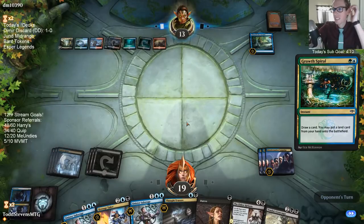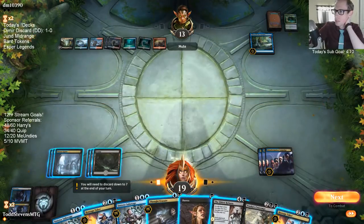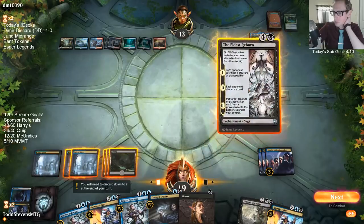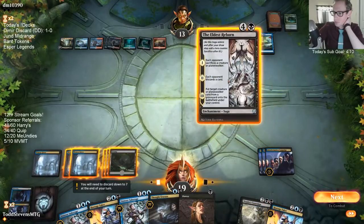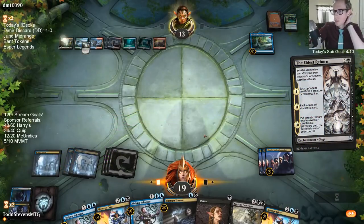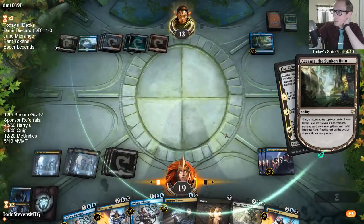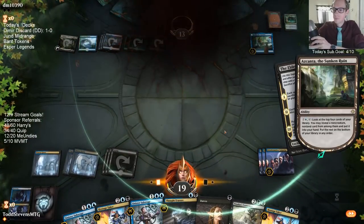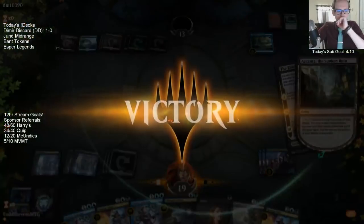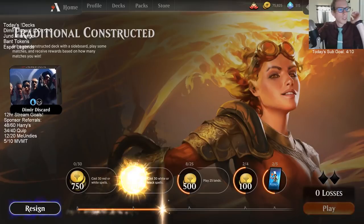This is where Haunt of the High Tower shines. At this point we basically already won the game. They could find a fourth Spell Pierce — they've already played three — but it's really unlikely there's a fourth one. We're two-and-oh now.